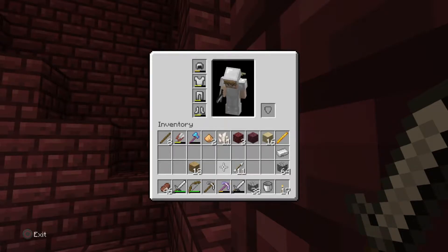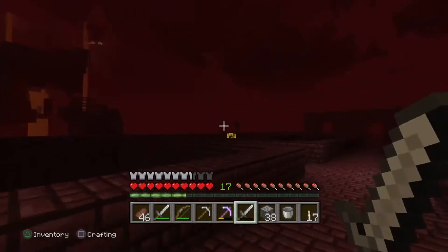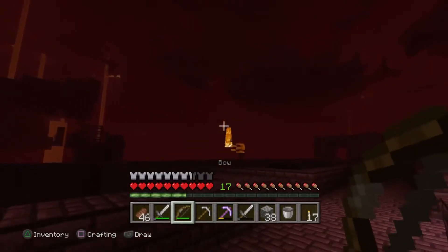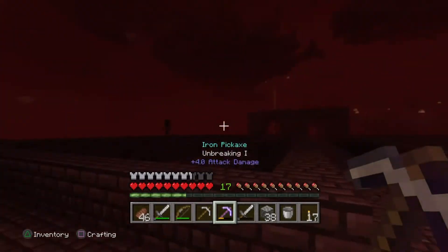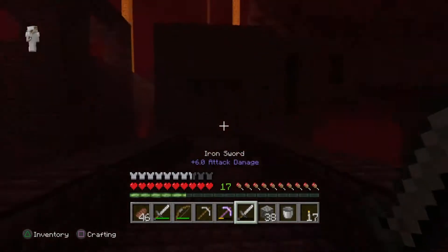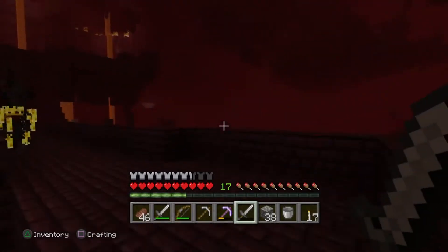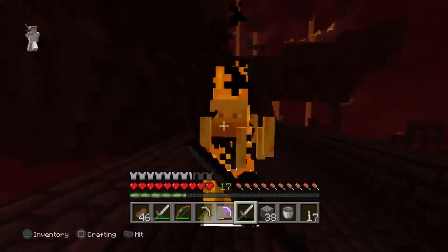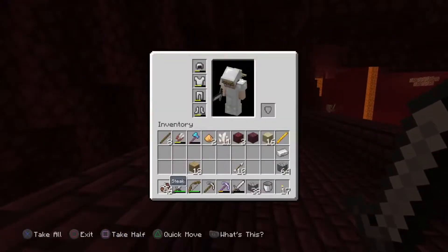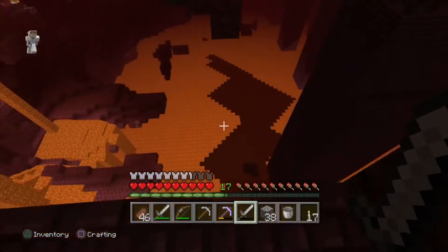Oh there's a wither skeleton — I almost killed you earlier. There we go, got him. I want to go this way and see if there's a staircase down or something. Hello, I want your blaze rod. I didn't get one — they're like so hard to get for some reason.